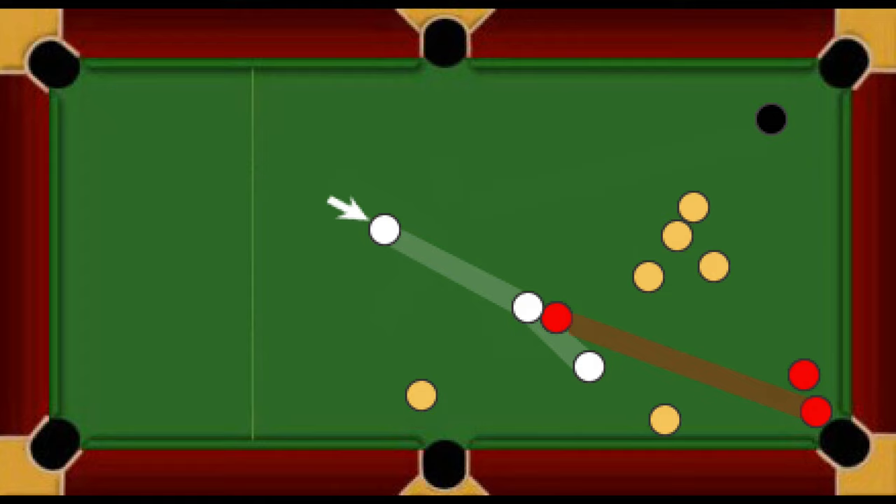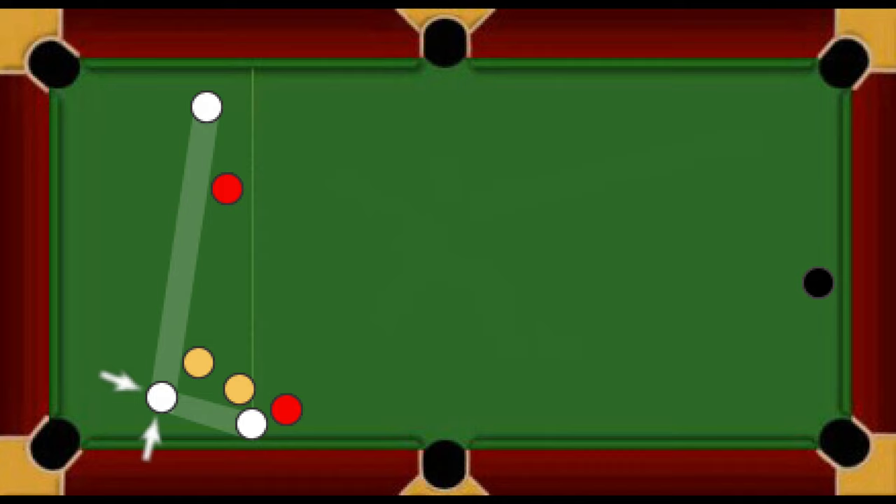6. Snooker Defined. A player is snookered when it is deemed impossible to strike any part of an on-ball by way of a straight-line shot. Players should seek confirmation that it is a total snooker from an opposing player, referee, or another official before attempting to play out of a snooker.